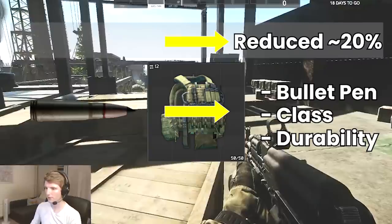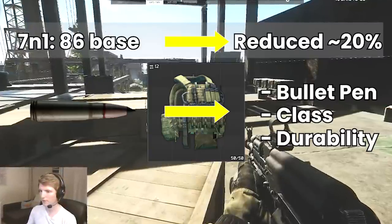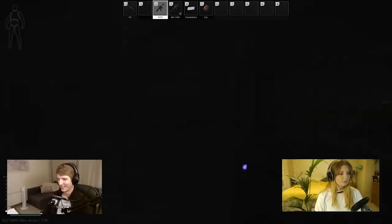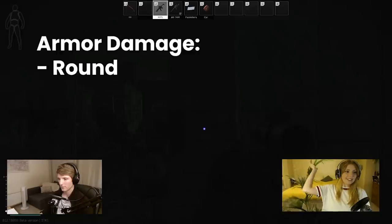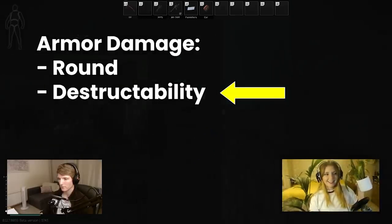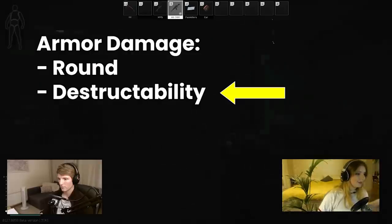The damage reduction when a round penetrates is very roughly 20%, and is the reason that 7N1 rounds on paper take down players to the thorax in one hit, but against level 4 armour and above it doesn't actually happen in practice. When a bullet is stopped by armour, it does almost no damage to the player, and applies armour damage that depends on the round and also the destructibility of the armour.